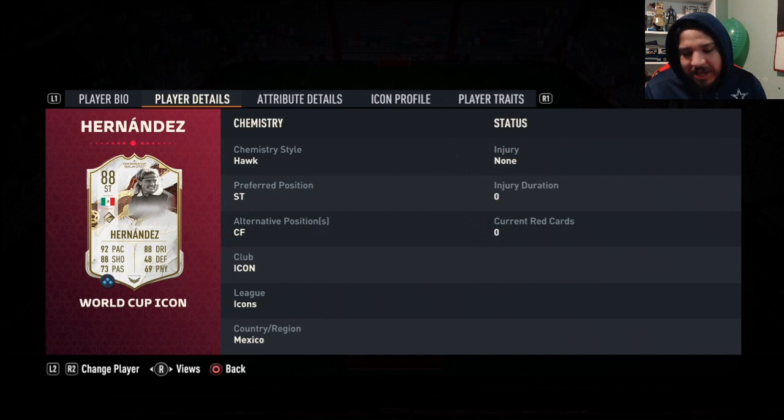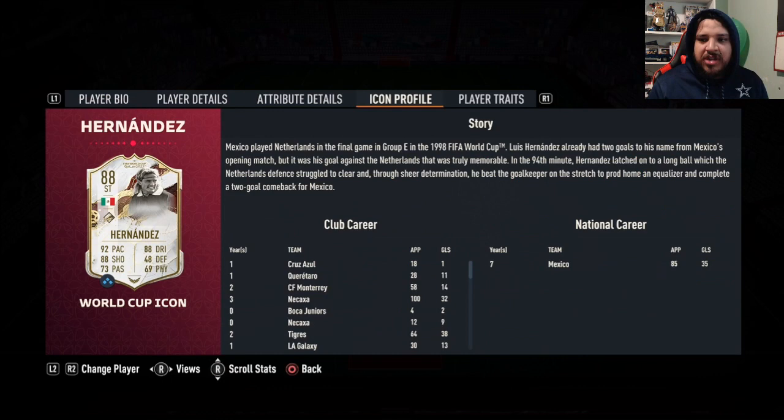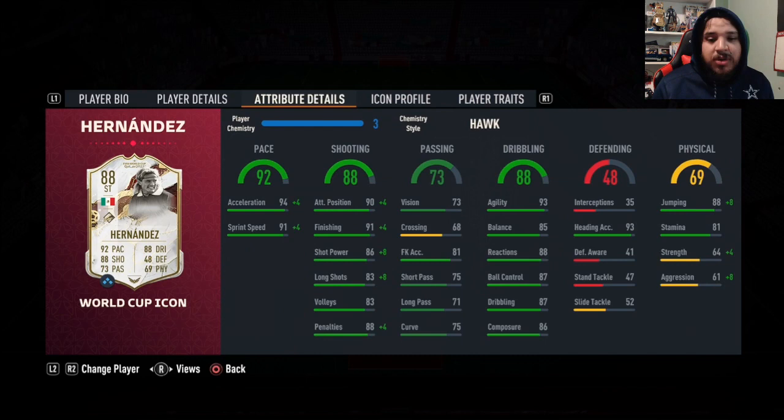He's a striker, center forward, right-footed, and he is four-star, four-star, which is a first — he usually has a three-star weak foot, but they gave him a four-star weak foot for this one, which is actually very, very nice. There's a profile in case you guys would like to pause and read that. He also has outside foot shot trait — very, very nice — power header, also very good for corners because he does have very nice jumping, especially with the Hawk chemistry style, which is what I applied to him.